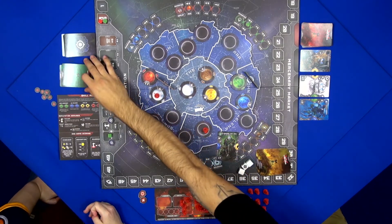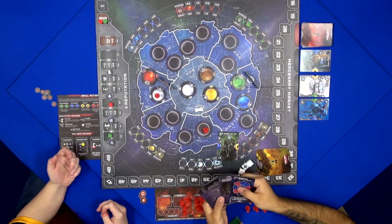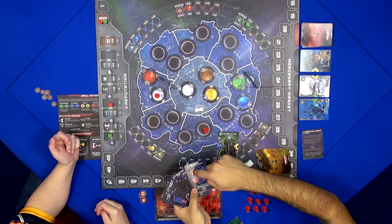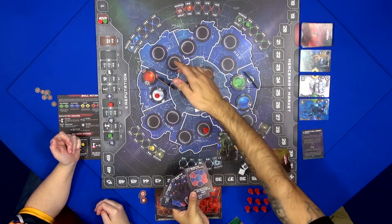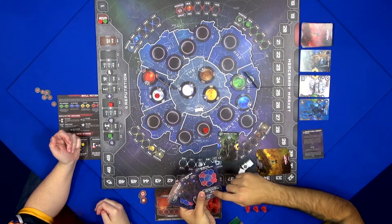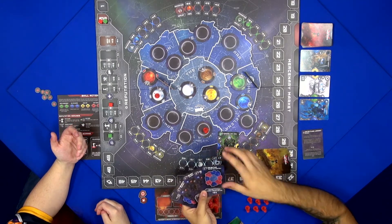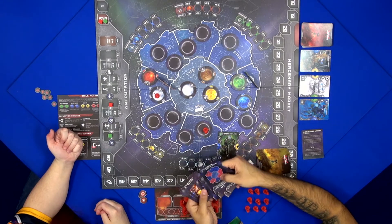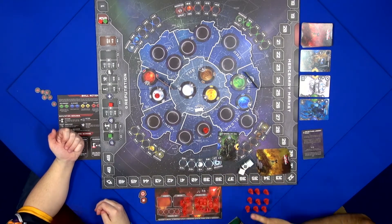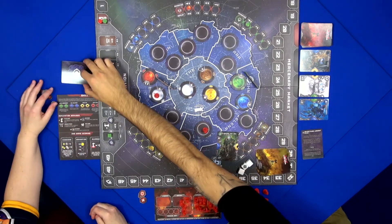There are also objective cards. You can draw objective cards and claim sectors for yourself if you have both planets in that sector, finishing that mission for extra points. Or you can gather different symbols in your mercenary tableau for extra points. You can even have four guards on your mercenary cards, giving you a different strategy — you can focus on other things and earn a lot of points that way.